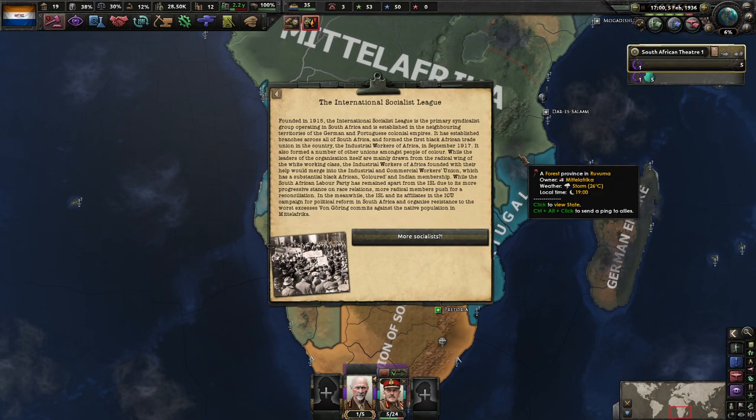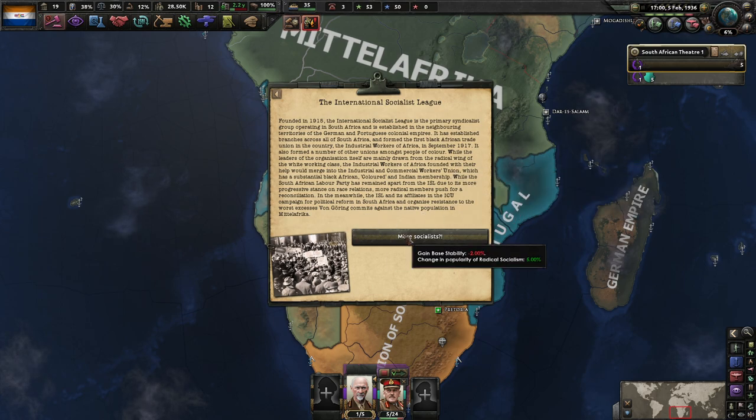International Socialist League, founded in 1915: the primary syndicalist group operating in South Africa, with branches all across the country. It formed the first black African trade union — the Industrial Workers of Africa — in September 1917, and a number of other unions among people of color. While the leaders are mainly from the radical white working class, the Industrial Workers of Africa would merge into the Industrial and Commercial Workers Union with substantial black African, colored, and Indian membership. The ISL and ICU campaign for political reform in South Africa and organized resistance to the excesses Van Goren commits against the native population in Middle Africa.